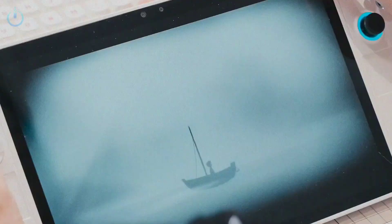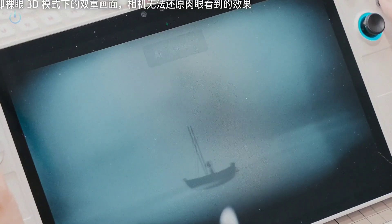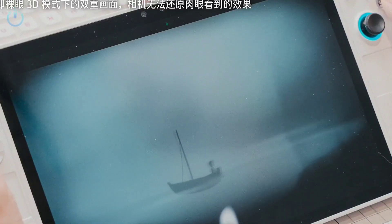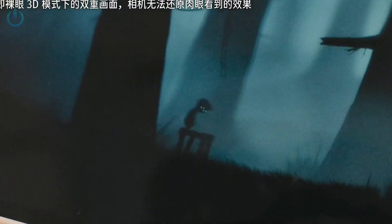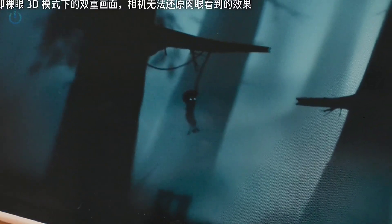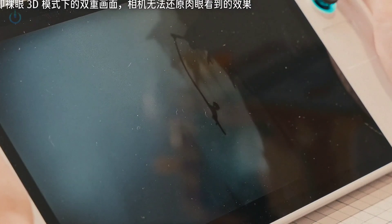I highly recommend Limbo. This game was originally a 2D side-scrolling adventure, but with Glasses Free 3D enabled, the foreground and background clearly separate. The wild grass floats, the forest appears deep, and combined with the game's oppressive and mysterious atmosphere, it's highly immersive. Since Limbo doesn't demand high performance, it's ideal for Glasses Free 3D handhelds.